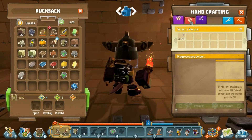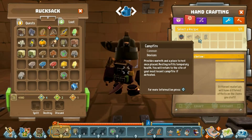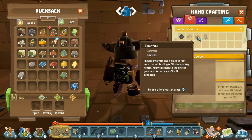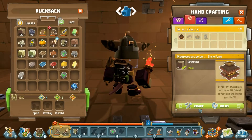We're going to go into our rucksack — the R button pulls up hand crafting — and we need some devices. We need at least the top three of these. They actually burn out. It provides warmth and a place to rest once placed. When you're adventuring and start taking damage, if you lay down in a campfire it gives that back. If you're defeated it brings you back to the last place you actually slept.